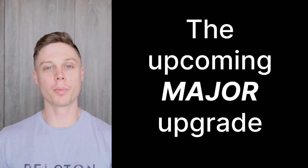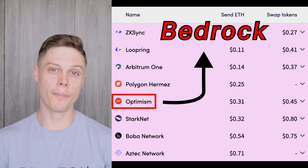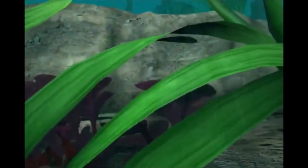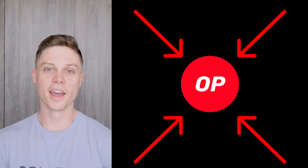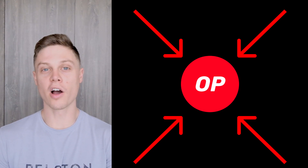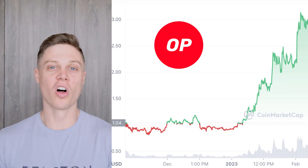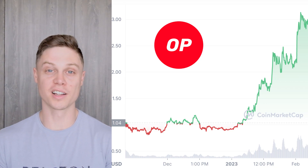Bedrock, the upcoming major upgrade to the Optimism network, is right around the corner. And believe me when I tell you, this is the most important thing to happen to this L2 since its inception. Not only will Bedrock make Optimism the most efficient L2 in terms of transaction fees, it sets the stage for what Optimism is calling a Cambrian explosion of Layer 2s. Anticipation around the launch of Bedrock is one reason why the price of the OP token has tripled in the last few weeks.